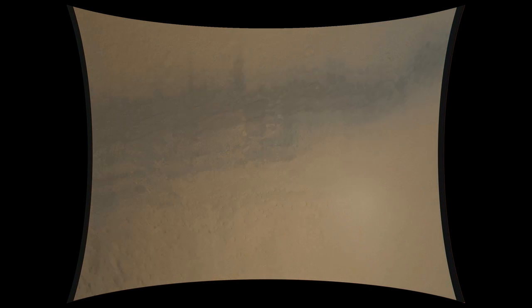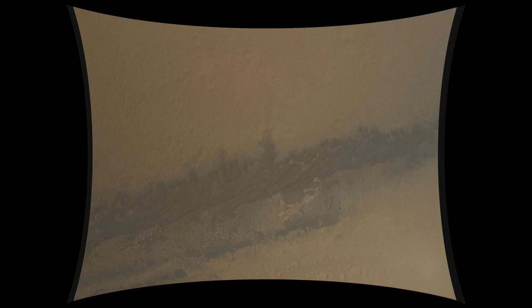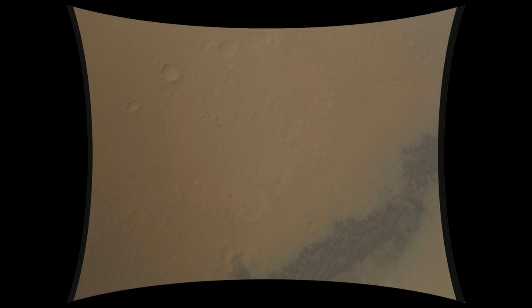Now two kilometers to the heat shield. Heat shield has separated. We're on the ground. Standing by to prime the MLE engines in preparation for powered flight. We're down to 90 meters per second at an altitude of 6.5 kilometers and descending.